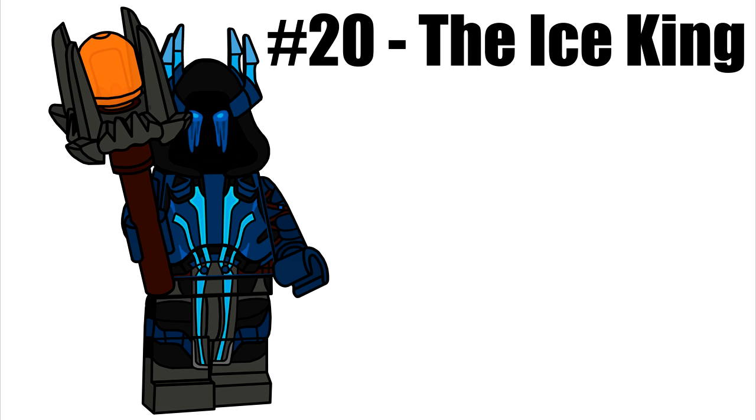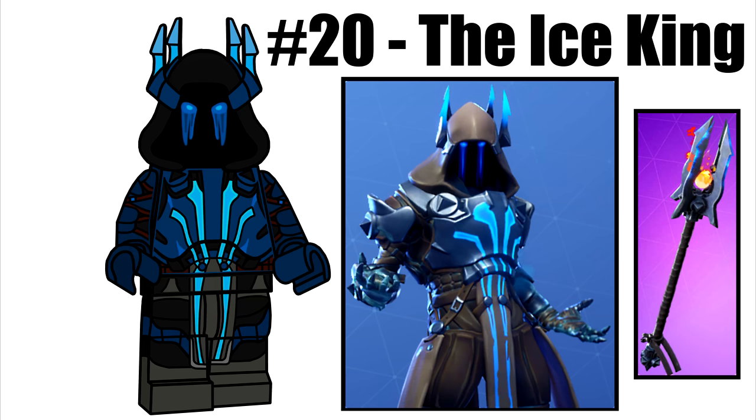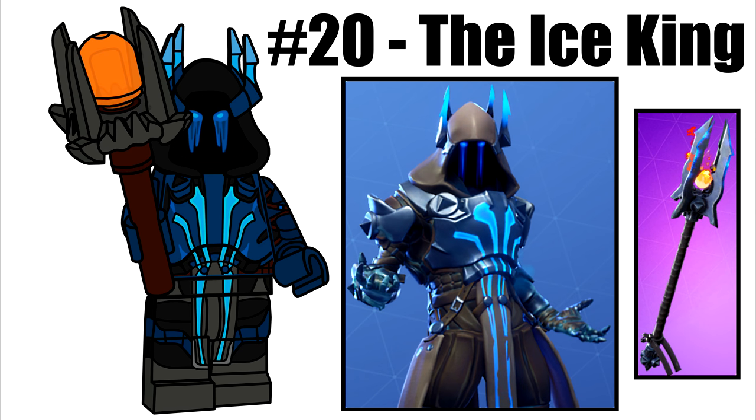The Ice King is our last minifigure, based on his initial design. There are ways to upgrade and change his colors as you complete more challenges in the game. The hood piece is new, and his accessory is the Ice Scepter, which is made out of 3 existing LEGO pieces.